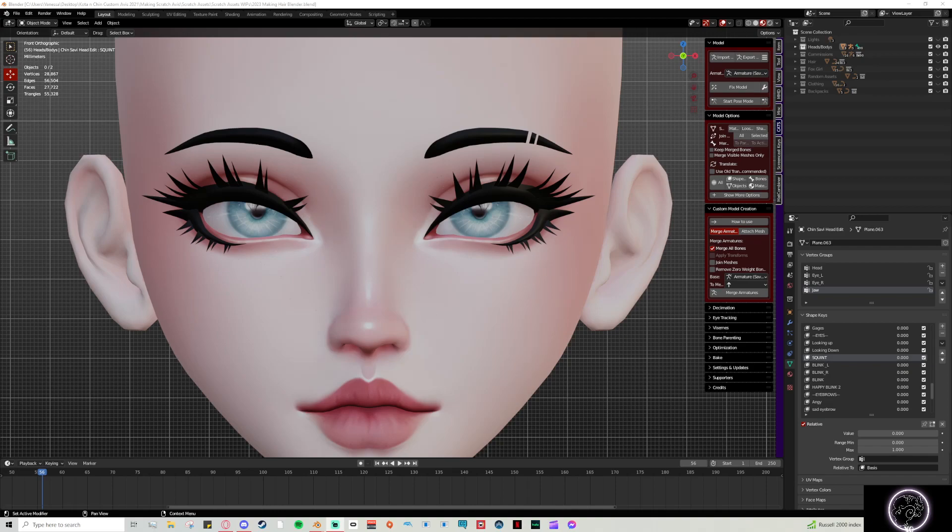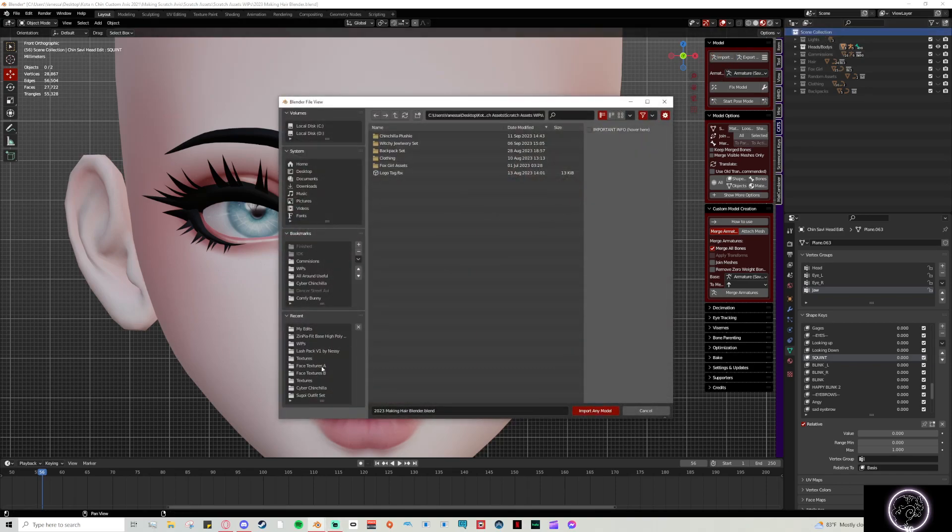Today I'm going to be using Zenpia's Savvy head, which is what Ranura is using, so I wanted to use the same head. They are using an eyebrow and eyelash pack from Nessie — one of the newer ones. The one I have has been taken down since she did an updated version, so this isn't quite the same version. I'm going to go ahead and import our eyelashes.